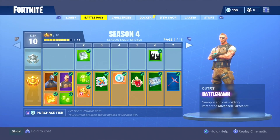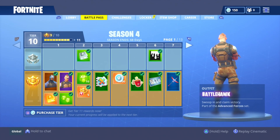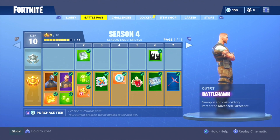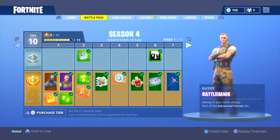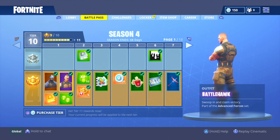First up we have the Battle Hawk skin. This is unlocked at the first tier of the battle pass in season 4 — it's basically some soldier with an eye patch. Nothing really special about this skin; I think it is a dope skin low-key, but it's just not that great compared to all the other skins in the season 4 battle pass. He's got some dope tasks, the eye patch — it's a pretty unique skin, but just nothing special compared to everything else.